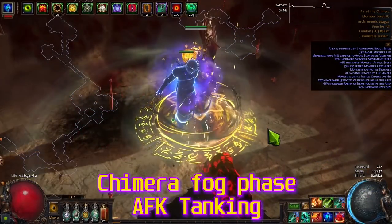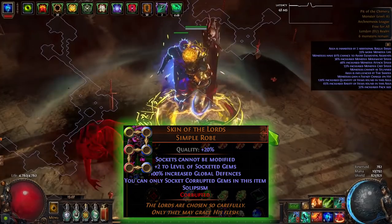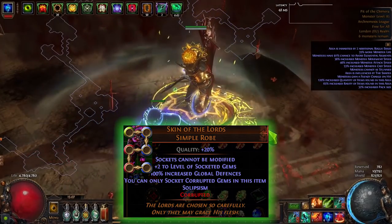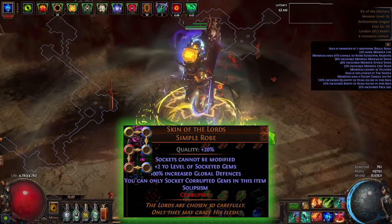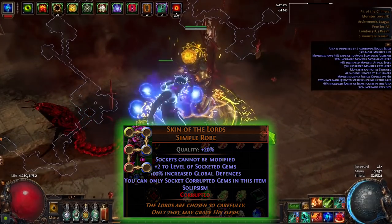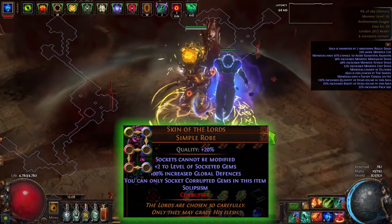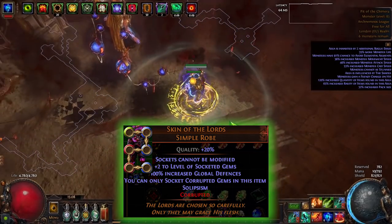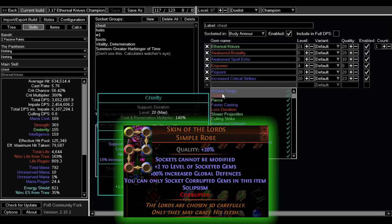Skin of Lords provides easy DPS and 100% increased global defenses, so you can increase your energy shield, armor, and evasion even more. The chest cannot be color-rolled normally — you have to get the specific colors for the Ethereal Knives setup: one green, two red, three blue. Check Path of Building by clicking Ethereal Knives to see which gems provide the best DPS. There's also a Cruelty Support option if you can't find the right colors.